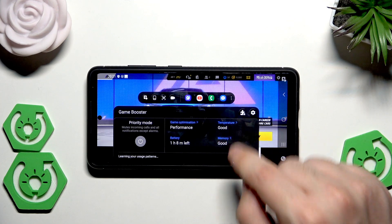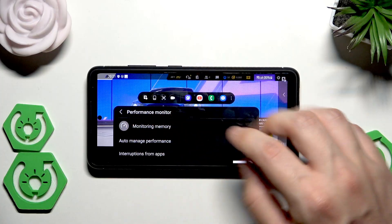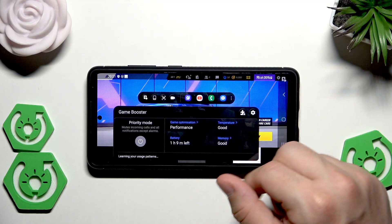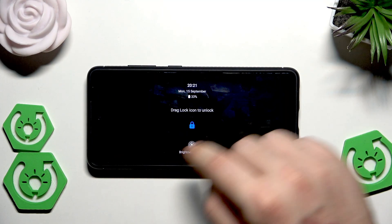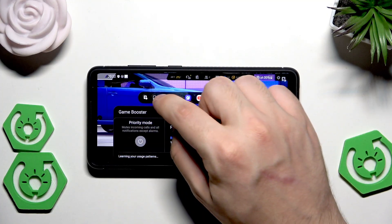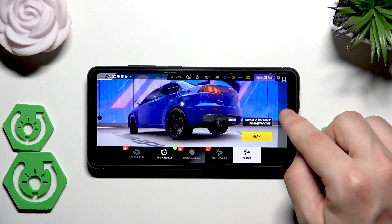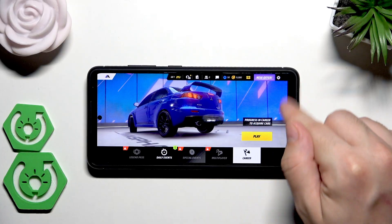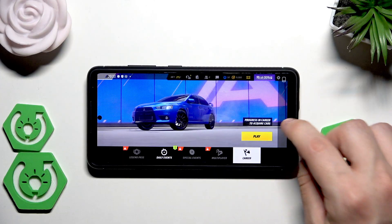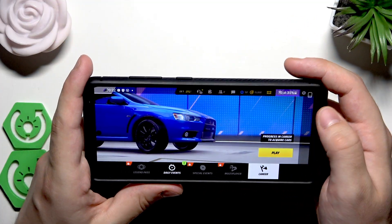You can also monitor your temperature right in here — we don't see the exact values but we can see that it's simply okay. Same thing with the memory. When you click on that icon you'll be able to lock the screen and stop the gameplay. When you click on the navigation button lock icon, you have closed the system buttons, so for example during gameplay we won't accidentally quit the game by a misclick — so it's a pretty cool thing to enable.